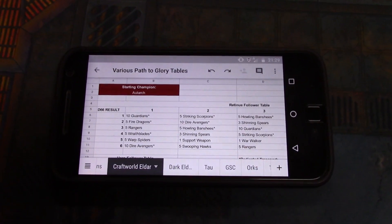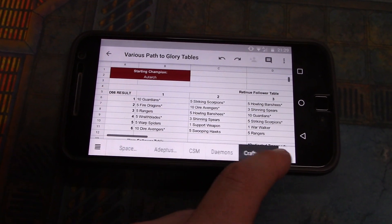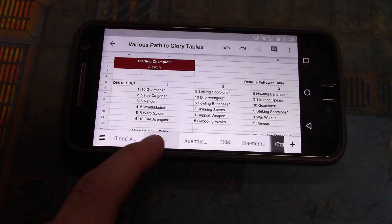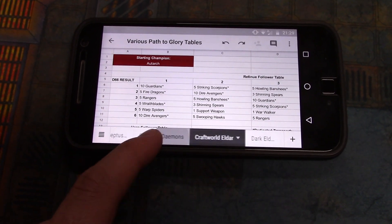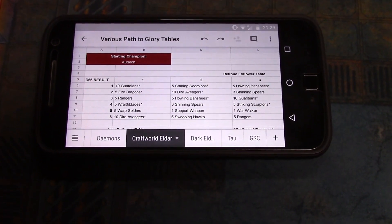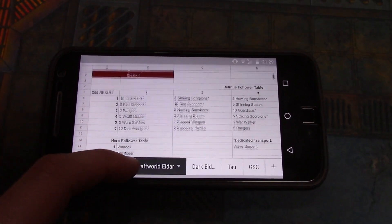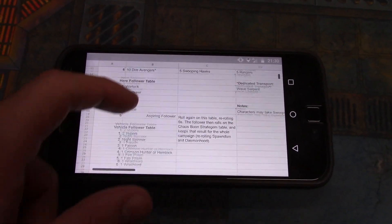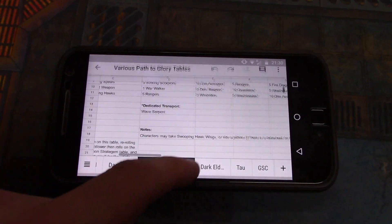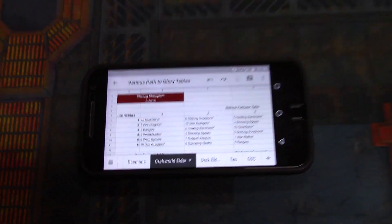All right, so here are the Path to Glory tables that me and the dudes made. I've got a bunch of stuff on here: Blood Angels, Space Marines, Admech, CSM. I added a Daemons one - it's really freaking cool, I wish we had more Daemon models so we could test it. I've got retinue, hero, vehicle, and all the different notes. So Timmy, you're starting with an Autarch with Swooping Hawk Wings.